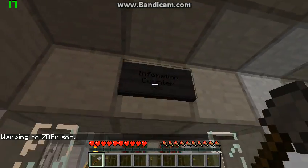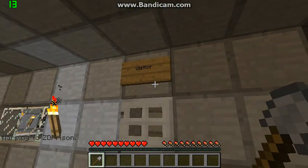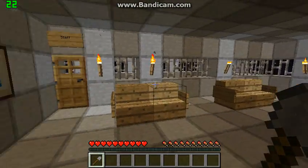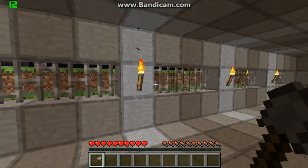This is the information counter. The visitor area — you can't open the door right now, it's blocked. The waiting room. And the staff room, which I can't get into because I have no rights to this server.